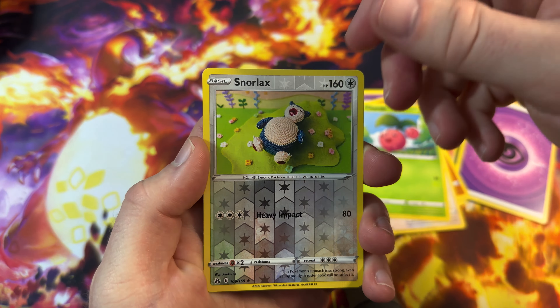Is Articuno going to give us a better hit rate than Zapdos? Here we go — Articuno pack number one. Giraffe Rake, Pinchurchin, Rescue Carrier, Starley, Riolu, Arran, Rockruff, Seal. Coffin is the reverse, non-holo Tangrowth to finish. Again, we're striking out.